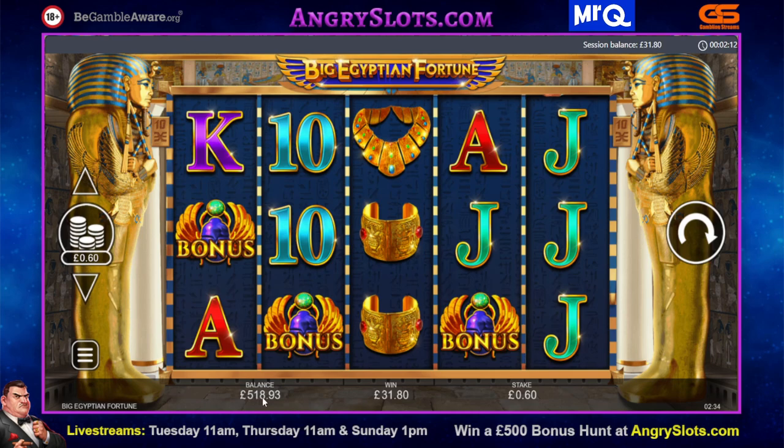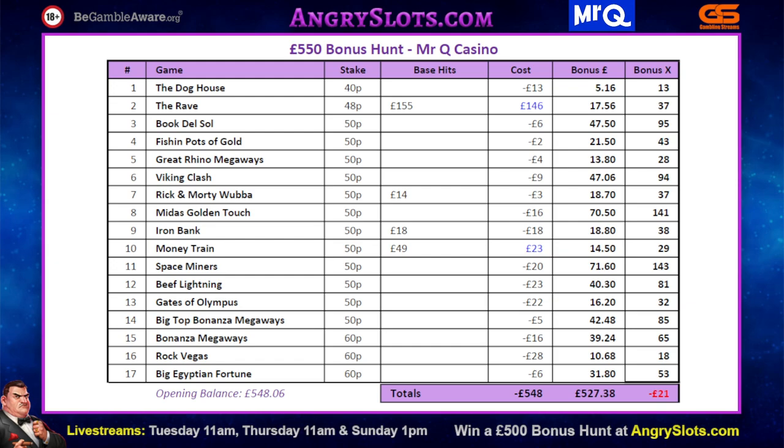We brought up to 518 — we started with 548, so we lost 30 quid really. The spreadsheet might show a wee bit less because of the trigger already paid. Let's get to the spreadsheet. Spreadsheet says we lost 21 quid — we actually lost 31 because of the 10 pound Iron Bank trigger already paid. It was a good old hunt but we missed an awful lot. I knew those volatile games could give us a big list of nothing, which is pretty much what we got. We didn't hit a monster today — nothing remotely like one. A couple of 140x's from Midas Golden Touch and Space Miners could have gone off rightly.